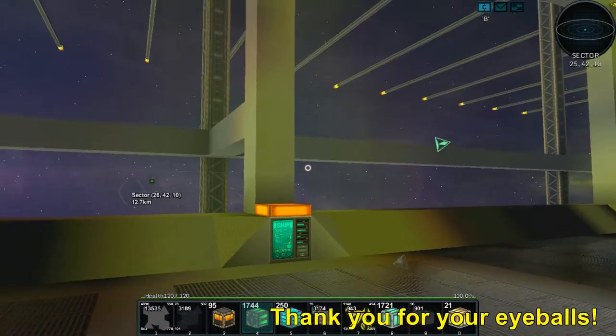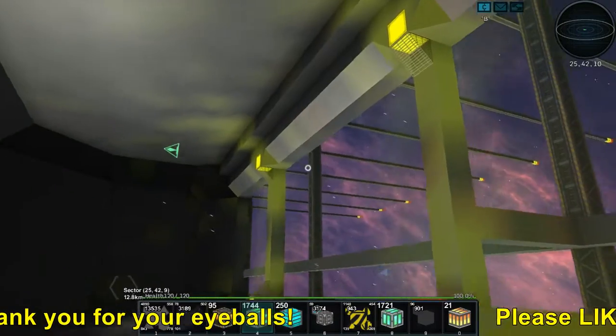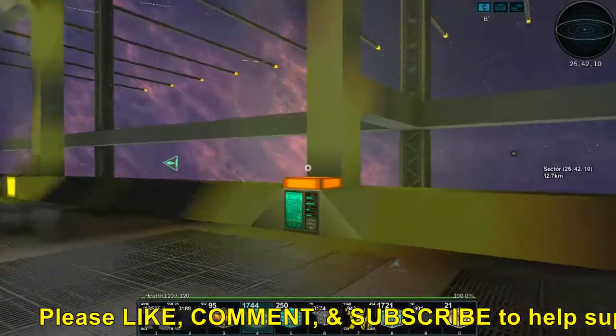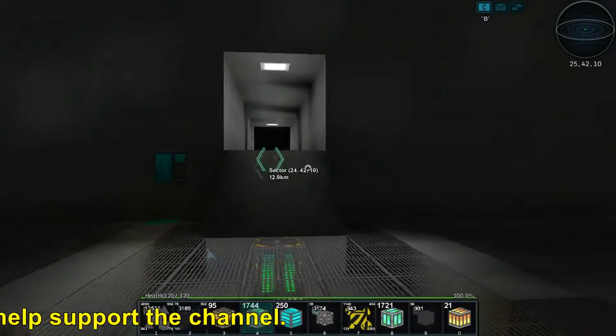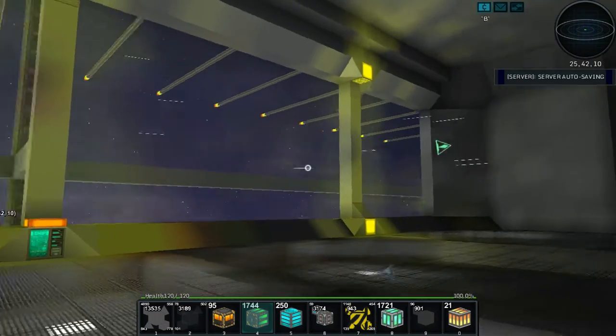Anyway folks, this is the shipyard. We've messed around with it — construct current design, create blueprint from the current design, test out the designs. There's all this stuff you can do and it seems to work relatively well. I'm quite impressed. I'm going to add some more decorative stuff, build some blocks for that, and hopefully build a fighter so you can see what they look like. Thank you everybody for watching — I'll see you in the next one, bye bye!